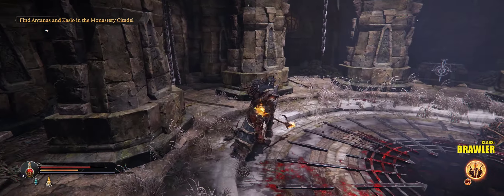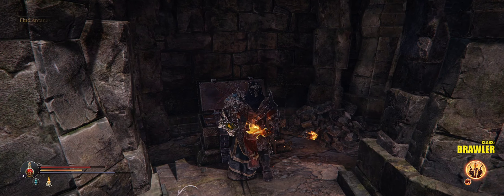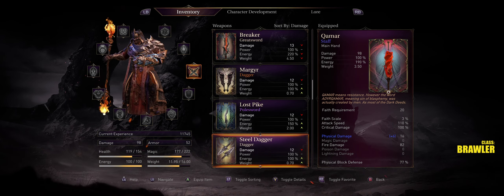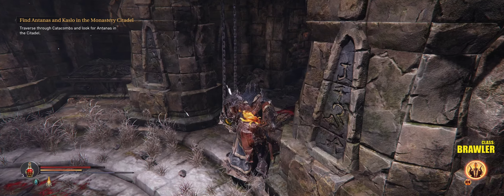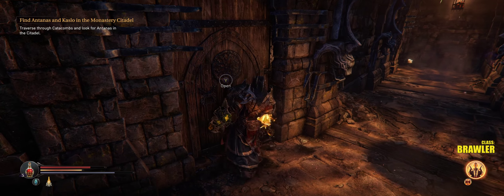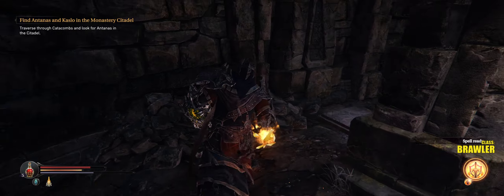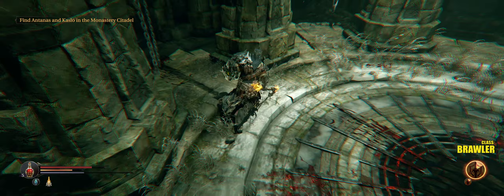There's a pressure plate and a rune chest in here. Scab staff — is that gonna be anything cool? It's an agility-based weapon. Most staffs are agility-based except for this one I have equipped right now, which is faith-based scaling.